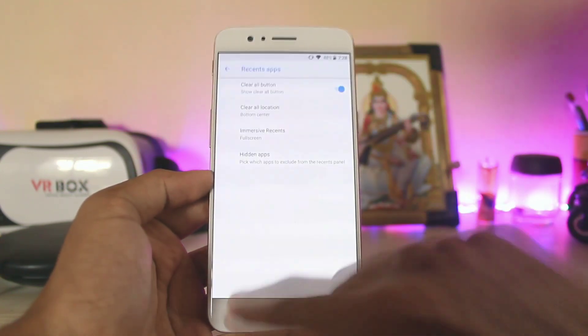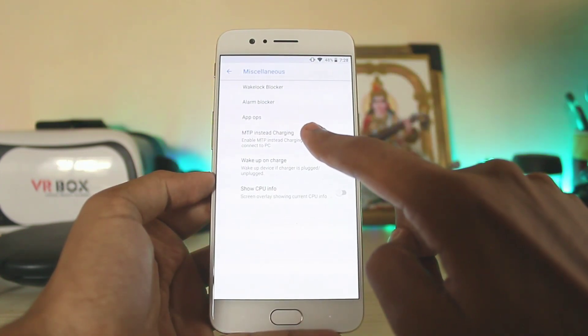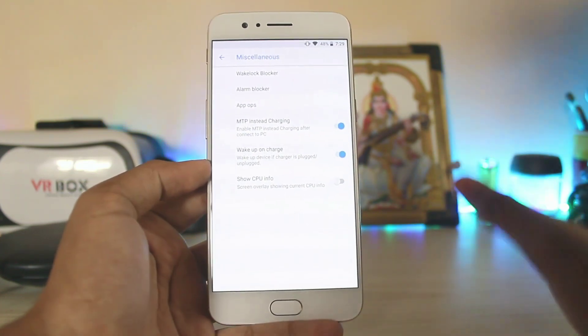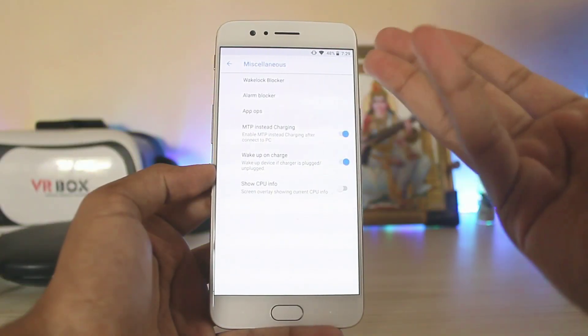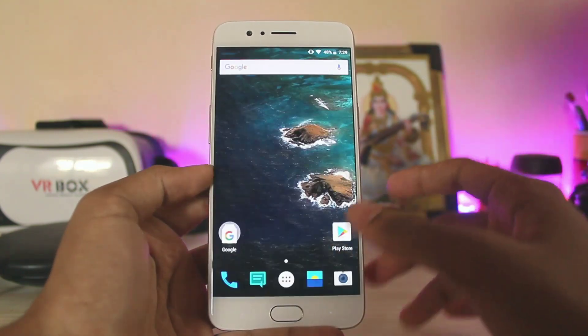In the recents panel you can set the clear-all button — for example, selecting the Samsung bottom-center style. Under miscellaneous, you can enable MTP instead of charging, which is handy if you don't have a normal USB-C cable. You also have CPU info display, a built-in blocker, and App Ops, which has been around since Jelly Bean.